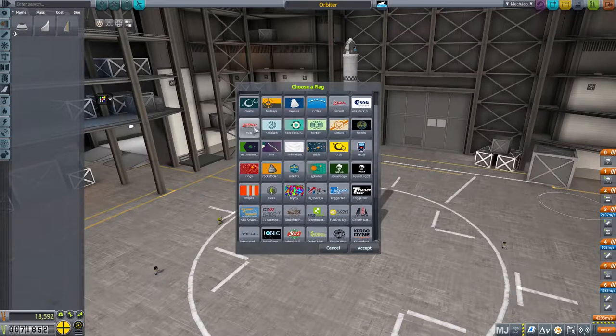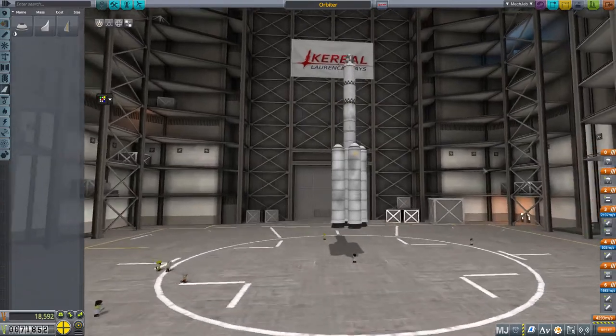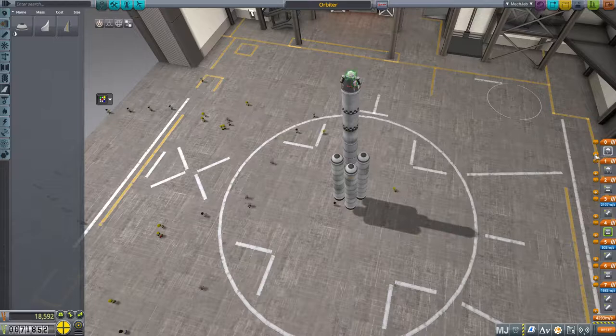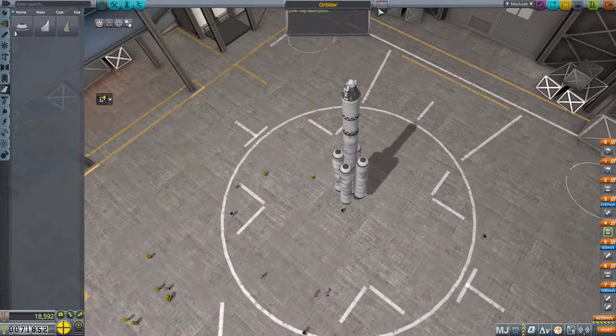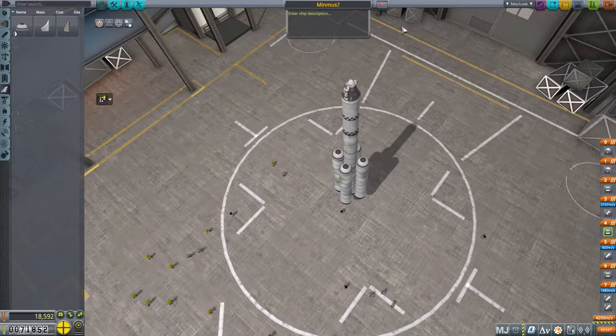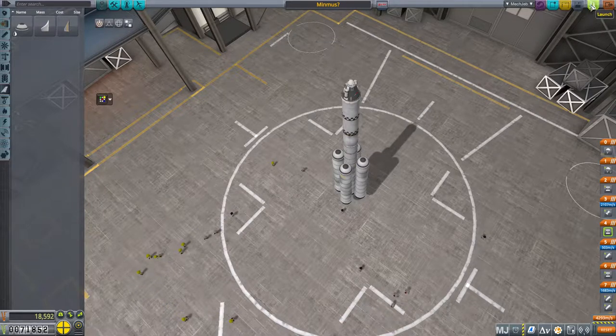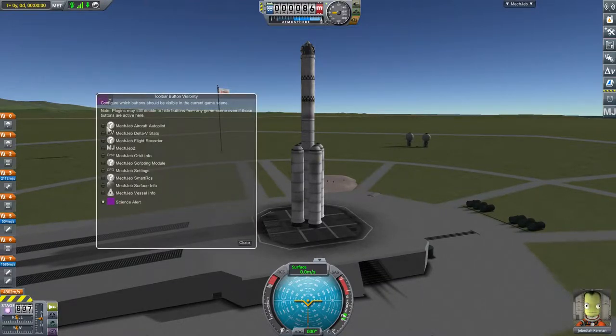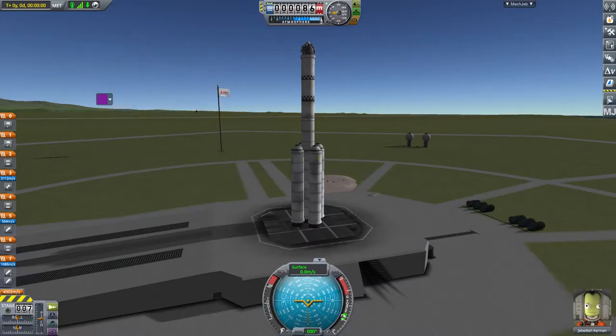Let me put my flag on. Let's check the staging — all these boosters go together, then they get knocked off, then that one dumps. Drogue chutes, then main chute. Let me save this with a new name — let's call it 'Minmus?' there we go. I don't like the MechJeb display cluttering things; I'll keep the alarm clock and the science alert visible.